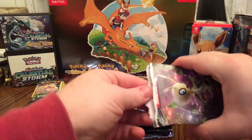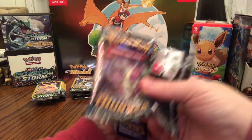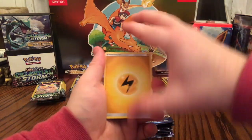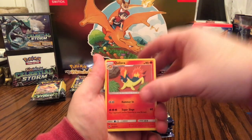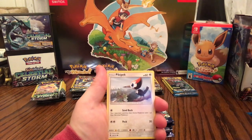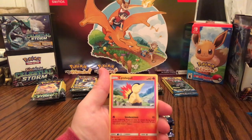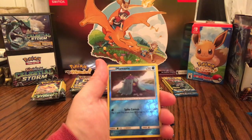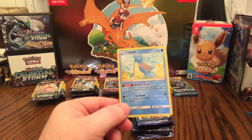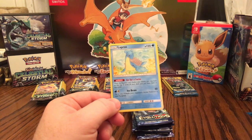Last of the full Lost Thunder boosters. Got me a Lightning energy, Quilava, Girafarig — Mindshock does 70 — Carbink, Pikipek, Bruxish, Dedenne — oh, I like that, really cool — Cyndaquil, Wurmple. Reverse Holographic Mareanie. And non-holographic Rare Lapras: Go for a Swim — once during your turn before your attack, you may look at the top two cards of your deck and put them back in any order; Ice Beam does 50 and flip a coin — they could be paralyzed. Awesome.